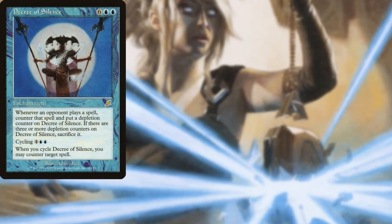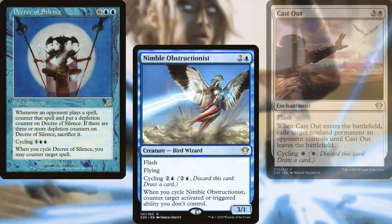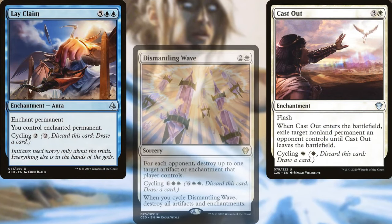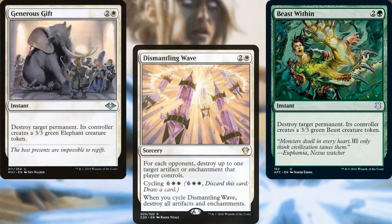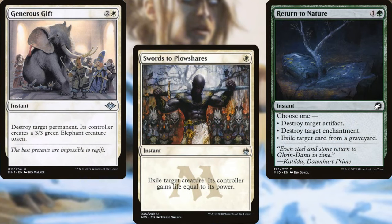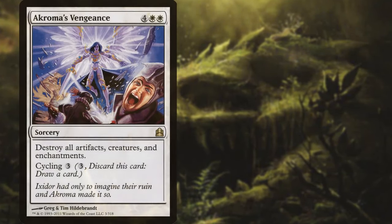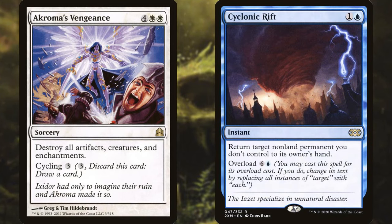Decree of Silence, Nimble Obstructionist, Cast Out, Lay Claim, Dismantling Wave, Beast Within, Generous Gift, Swords to Plowshares, and Return to Nature help us to keep our opponents in line. Akroma's Vengeance and Cyclonic Rift help to reset the board as needed.